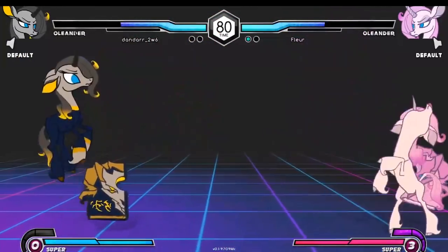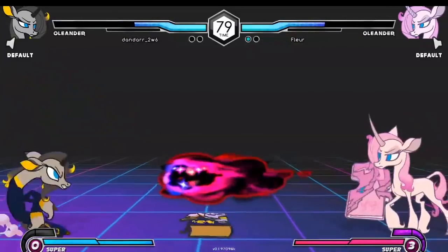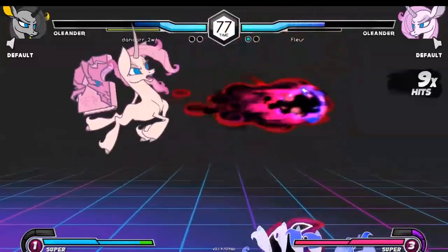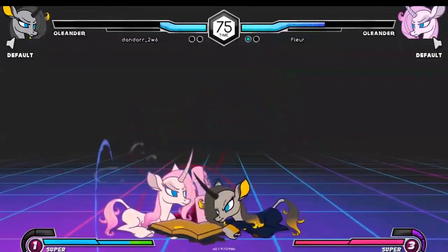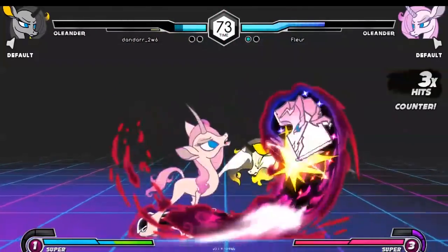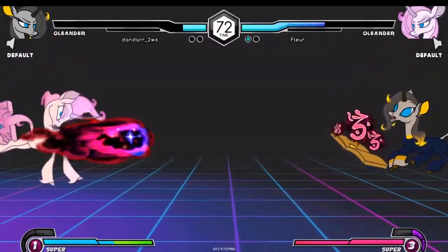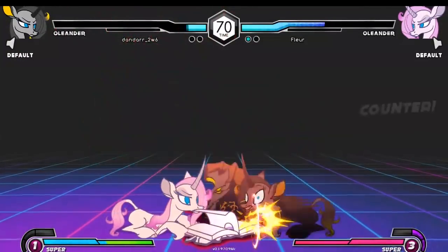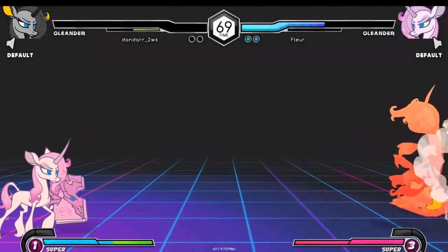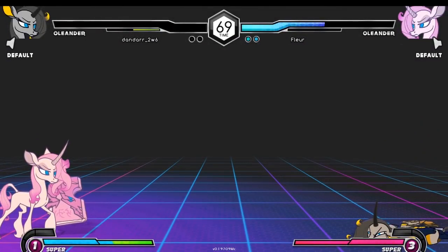Tries to read, Dandar comes in, no more punish. Gets the cross-up — the classic fireball to teleport. Now Dandar coming in with the teleports. Had Floor but was using JA — you got to consider using JD instead. It's quick and it goes downward; it's designed for the mix-ups to get you started. Good stuff — you came out on top of this Oli Ditto.